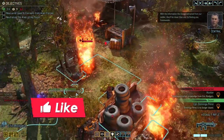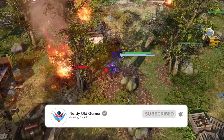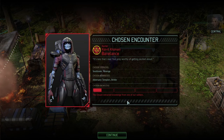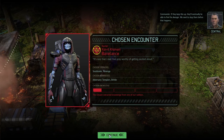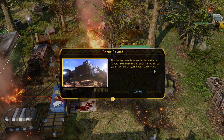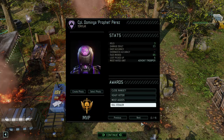With the information the Chosen extracted from our soldier, they'll be closer than ever to finding you, Commander. Let's just run this guy. Status confirmed, the AO is clear - mission accomplished. The Chosen have recovered more information about us. But it was flawless, so that was nice - a pretty easy mission. A resistance member steps forward and joins as a new recruit. We get two illyrium cores and three ability points - not bad.